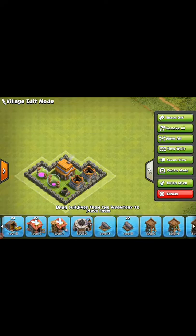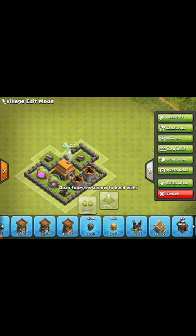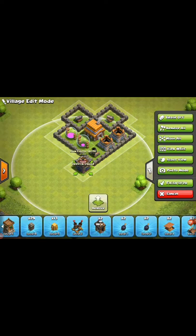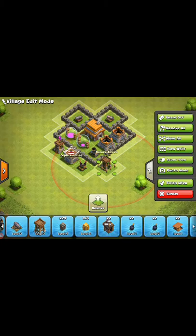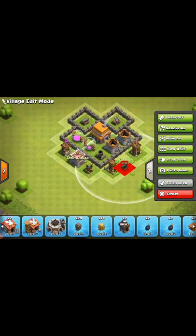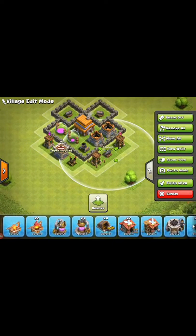All right, so you've got that. Now you're going to put your two higher-level cannons up here. What I did before is I made like a trap there, but for now I'm going to put this right here and then this right here. That right there looks pretty sleek to me.